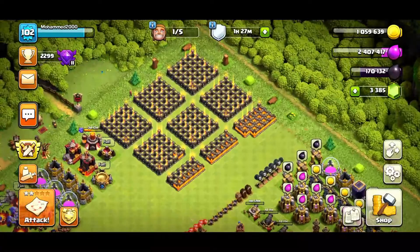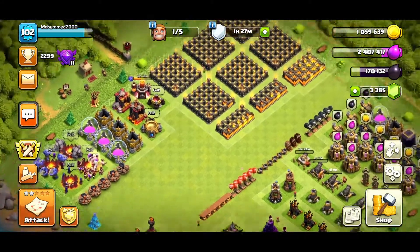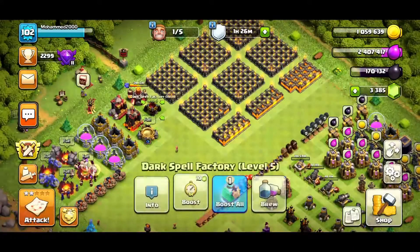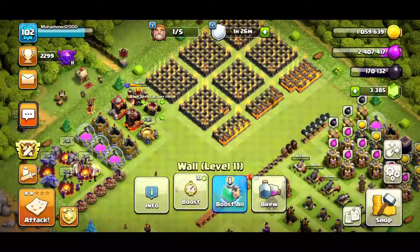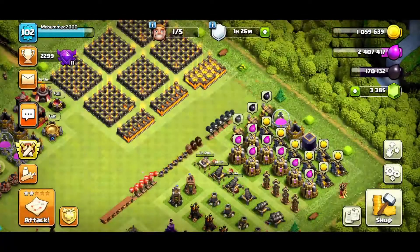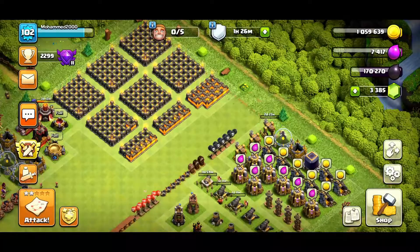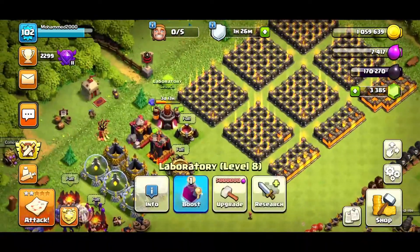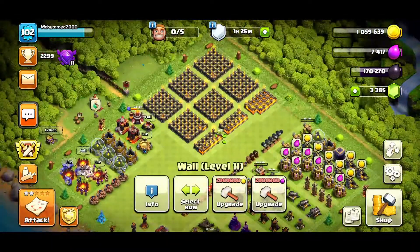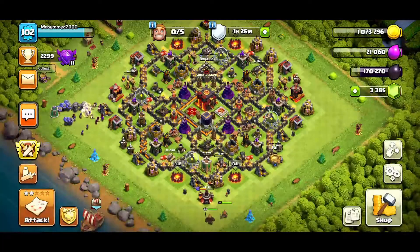For elixir, we already got all our army camps to level eight, so we don't really need to use that. Our dark spell factory and basic spell factory are already upgraded too. We can do a dark elixir drill — that'll take three days, so let's go ahead and do that. For dark elixir, I'm upgrading my bowler to level two since I just unlocked the bowler — it's an insanely amazing unit.